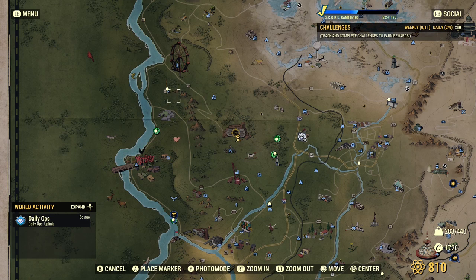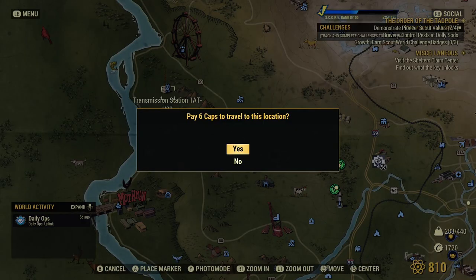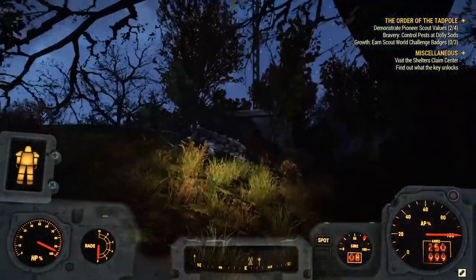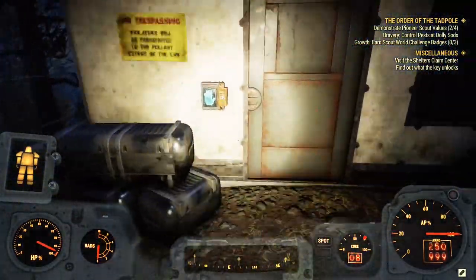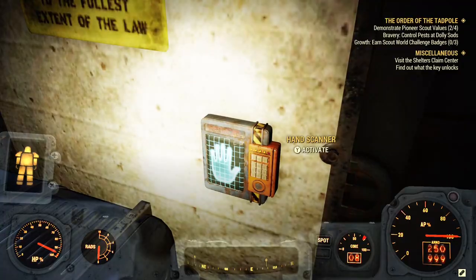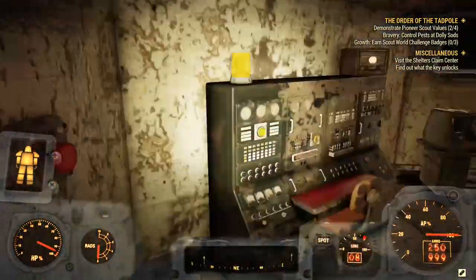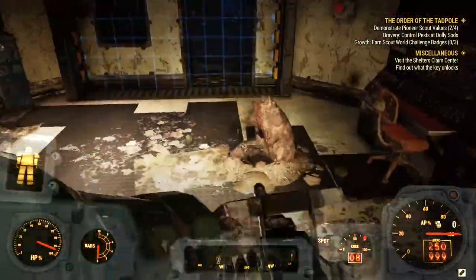Fast travel to Transmission Station 180 U03 and make your way inside the bunker. Note that you need to be part of the Enclave to enter this location, so keep that in mind if you haven't joined them yet.